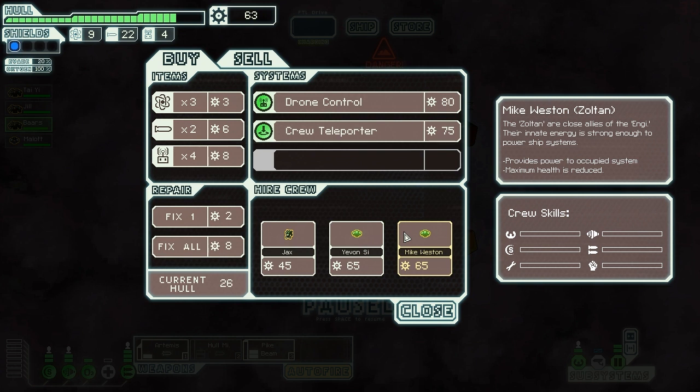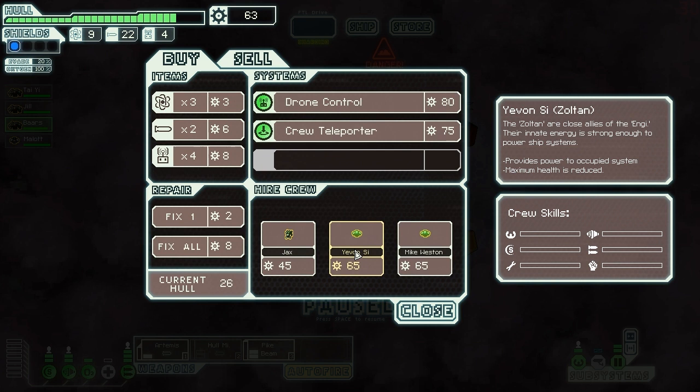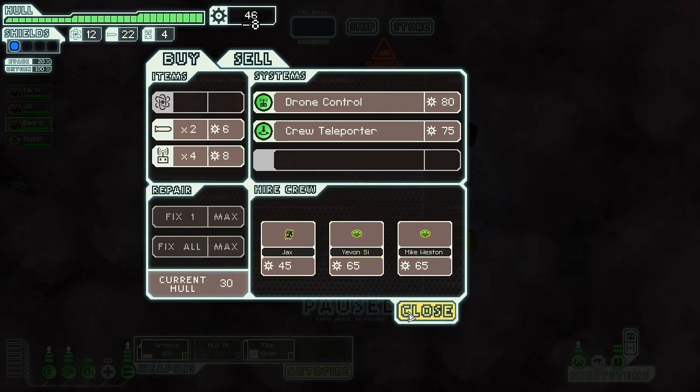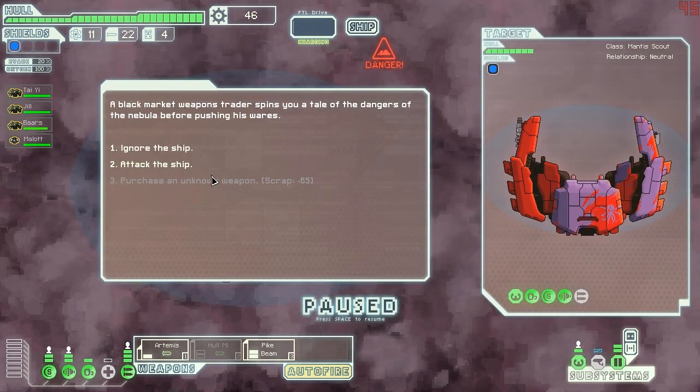Not a bad idea, but we'd have to sell something. We could sell the whole missile and then we'd have extra power. I guess the shields wouldn't be so bad. Crew teleporter also, if we sold something, wouldn't be so bad. I'm kinda leaning towards not even picking up another crew member and just going — because we do have to sell something. I think what we're going to do is play it a little bit more safe, a little closer to the chest. We'll just repair a bit and keep on going.